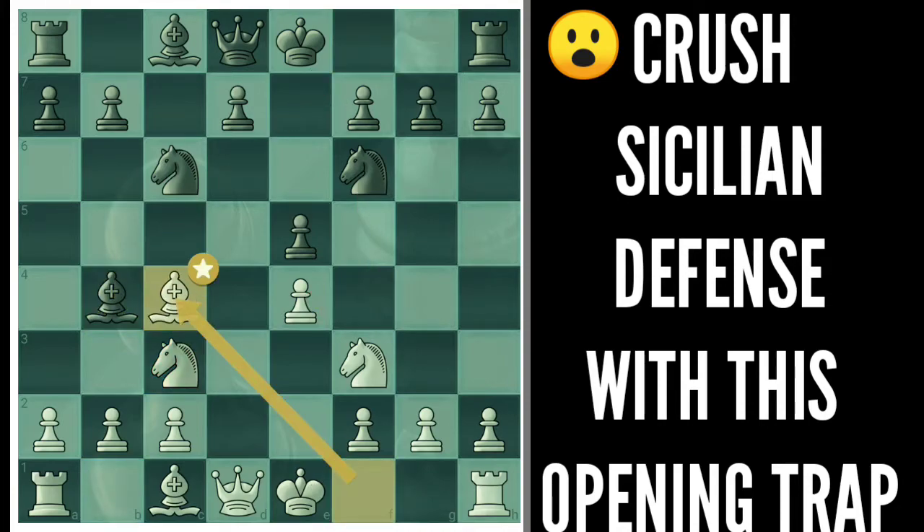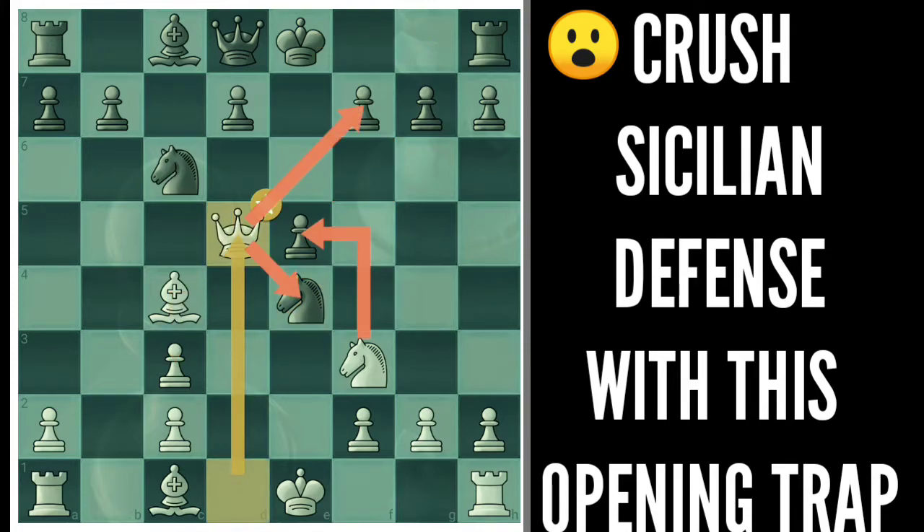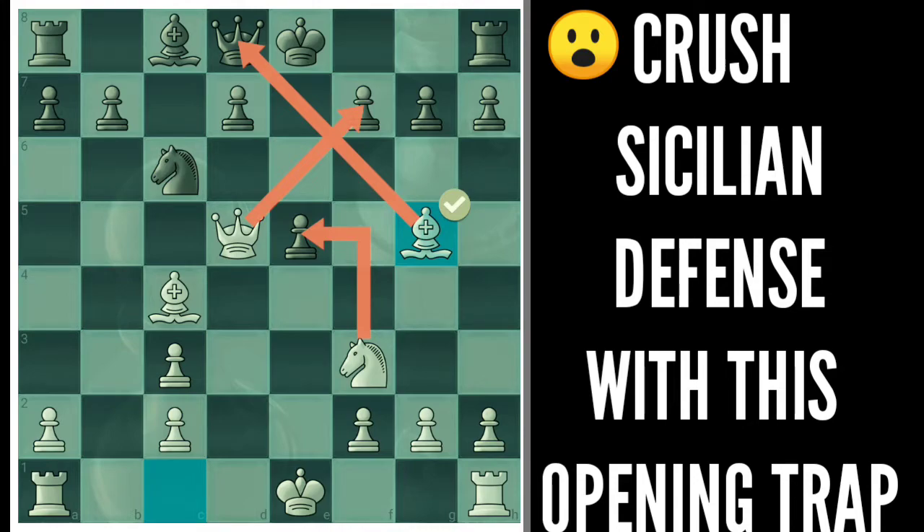After this we are setting up a deadly trap. Black captures here and captures the pawn in the center, but this is the blunder of the game. You can play this wonderful move threatening checkmate and this knight is lost. You have no idea about bringing this knight back because you just capture it and you are winning on the spot.